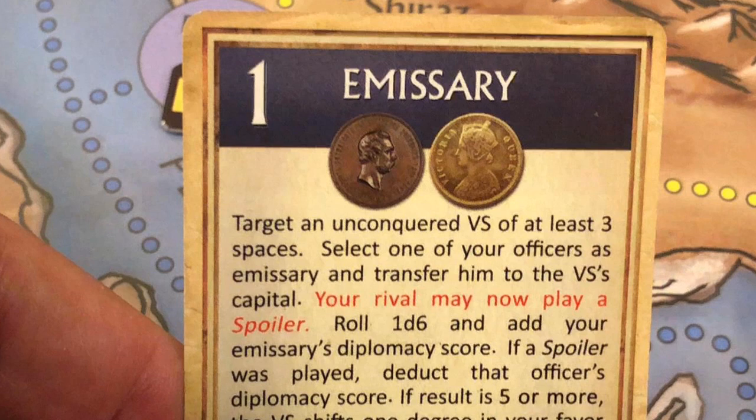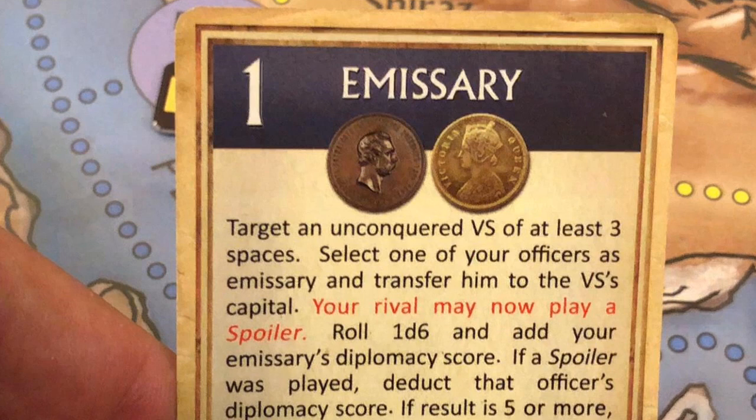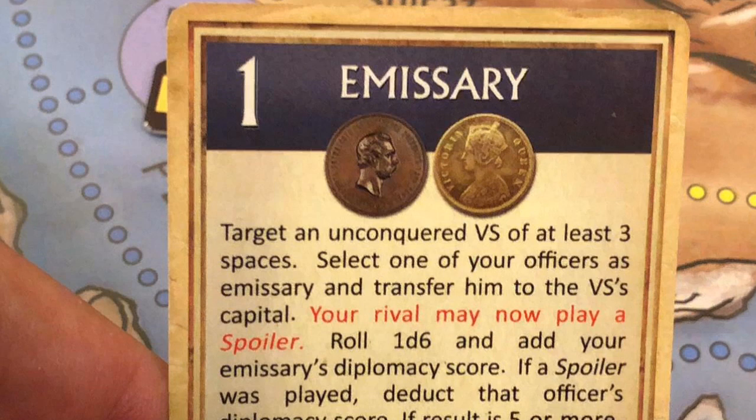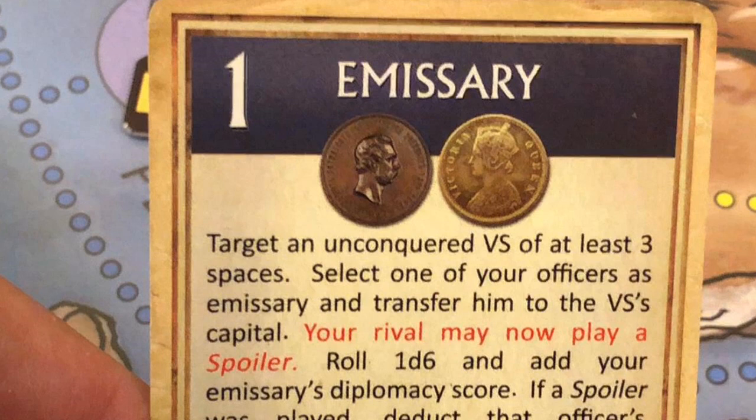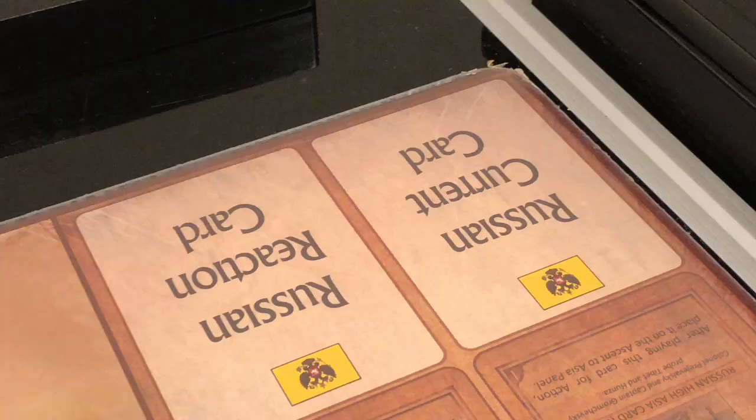The Russians played the emissary card for its text effect, but can still use its value of one to move any units one space across a connection line. However, even moving one space triggers an attrition check, so the Russians deem it not worth it and pass on using the card's value.